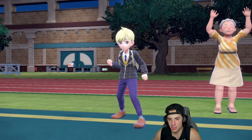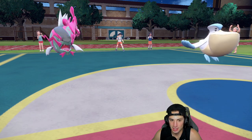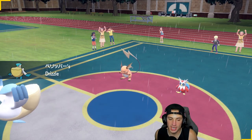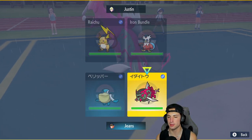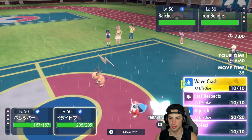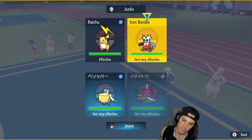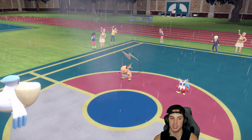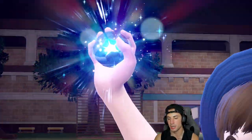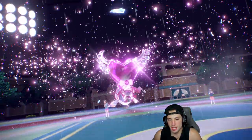Freeze-Dry is just such a good move. Out comes the Iron Bundle alongside their Fake Out user. Right now they cannot Fake Out my Basculation, only my Pelipper. So I'm thinking we Helping Hand and Terastalize Basculation, then Wave Crash because it can still do massive damage. I'll Wave Crash with the Tera type just in case they go Freeze-Dry into Basculation. The reason I go for Helping Hand is because it actually comes out before Fake Out.